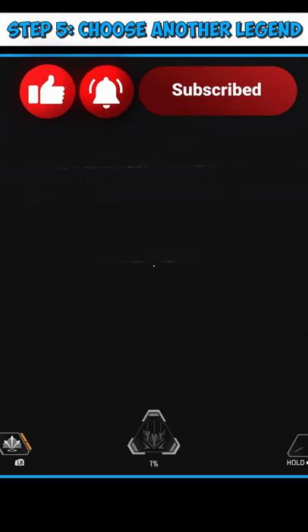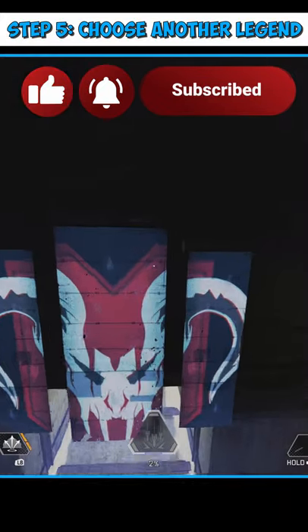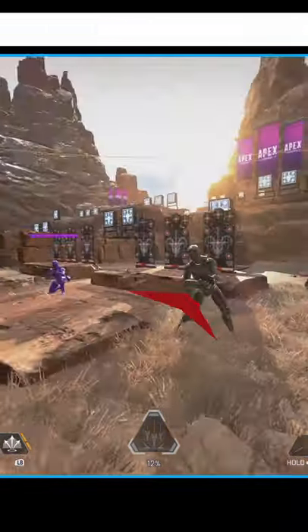If activated, you'll hear an audible cue and you're good to go. One final thing to note: you need to have toggle crouch on for this to work on controller. Happy gaming, legends.